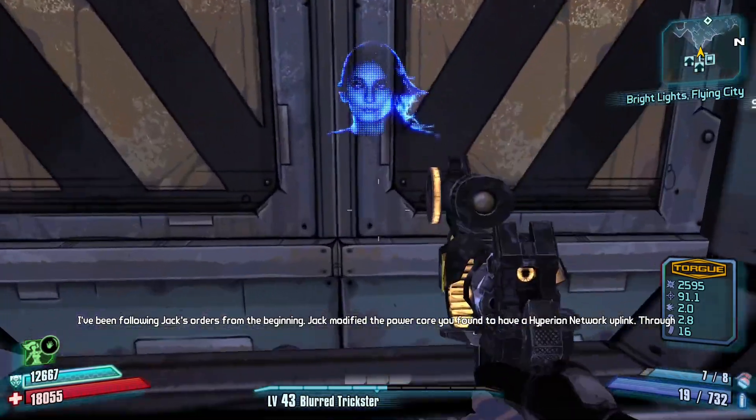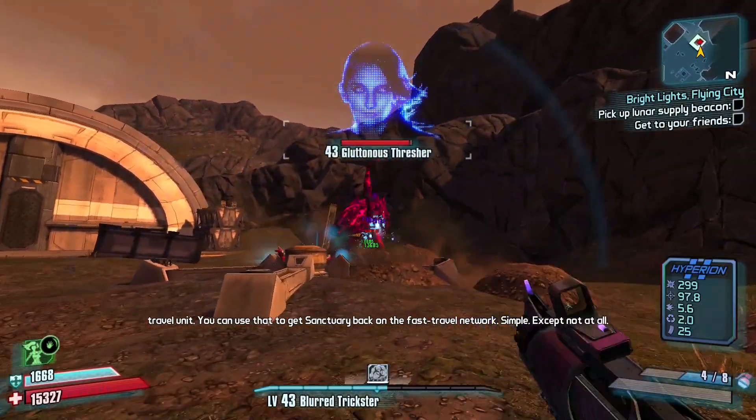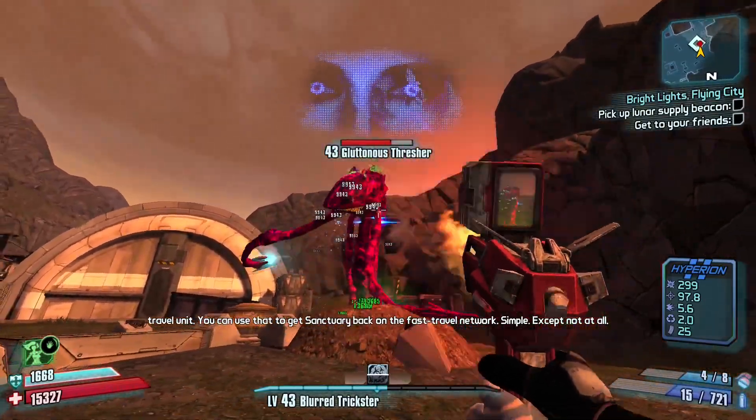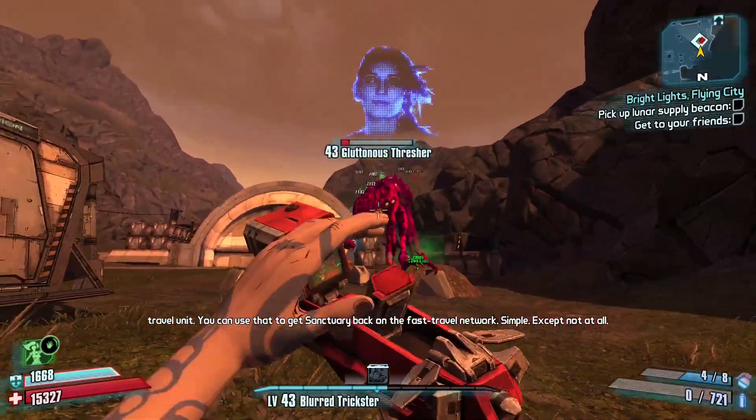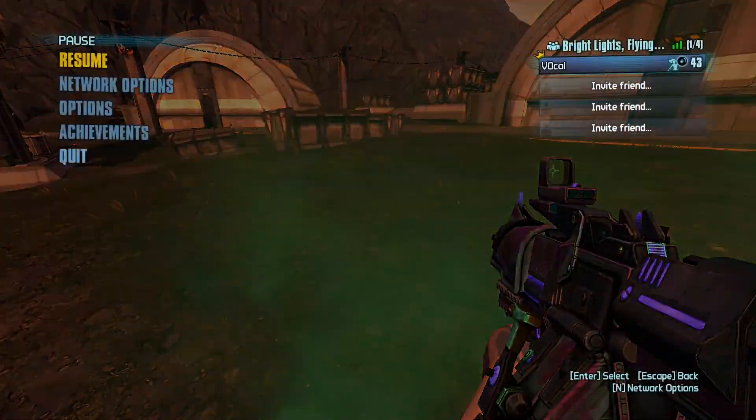We can skip the entire Fridge by just save-quitting and fast traveling to the Outwash. Here we'll fight the Thrasher and get the travel unit. Then we can save-quit twice to have Overlook unlock instantly. It's a bit weird since there's no actual fast travel station there yet, but just don't worry about it.